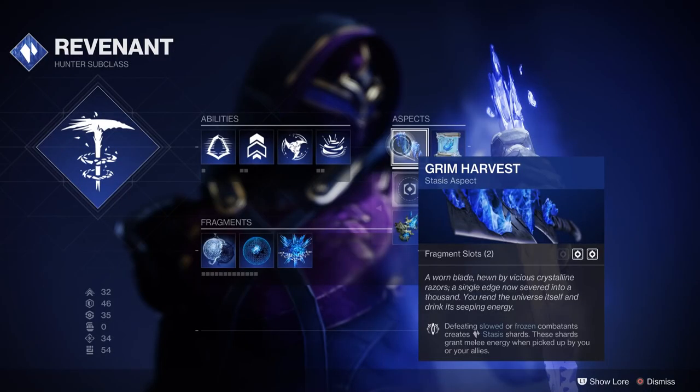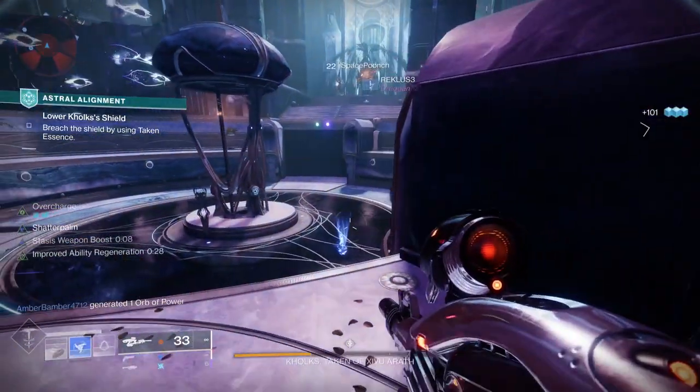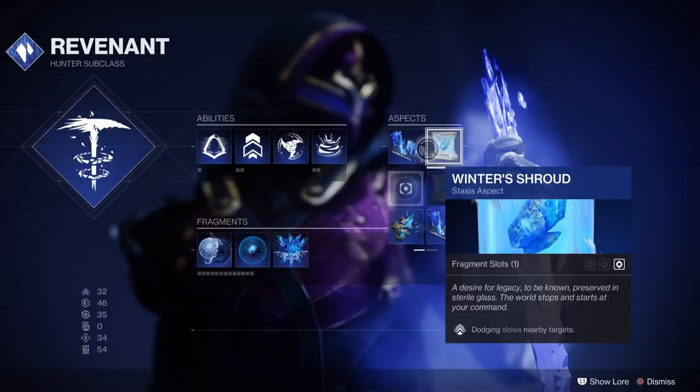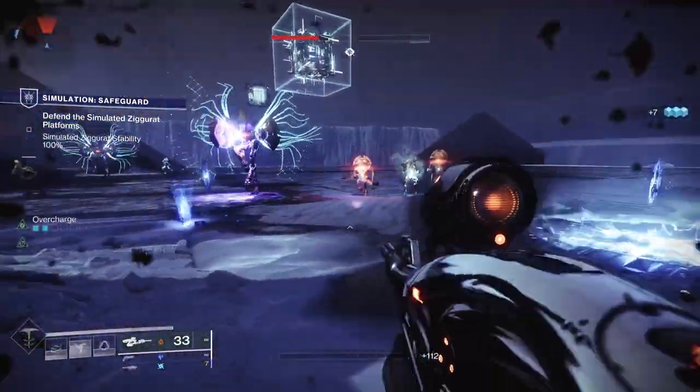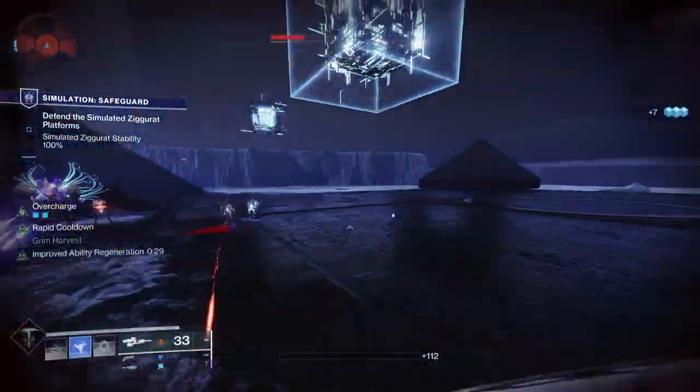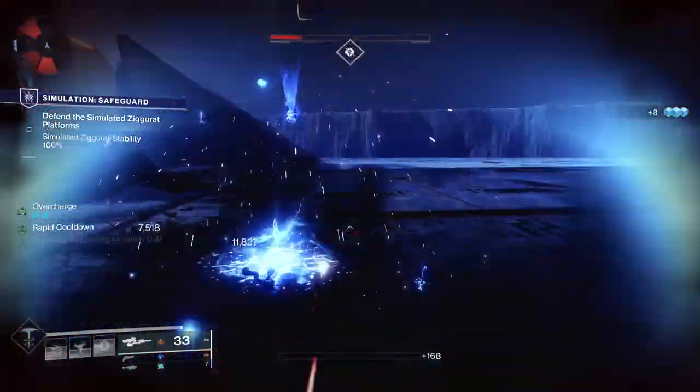For aspects, I use Grim Harvest, where you defeat slowed or frozen targets and they drop shards. Those shards then grant melee energy for you or other folks in your fire team. I also use Winter's Shroud — when you dodge near an enemy, which you're already dodging to get your melee back, you basically slow them, which compounds well. Being able to slow enemies and freeze them over time is something you're going to need later on in this build.